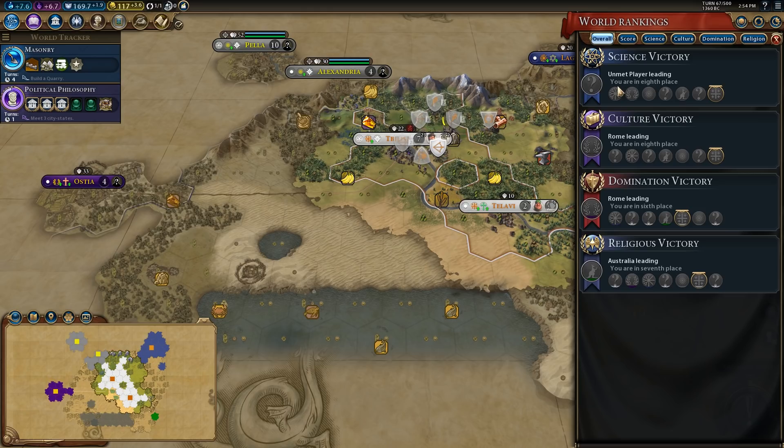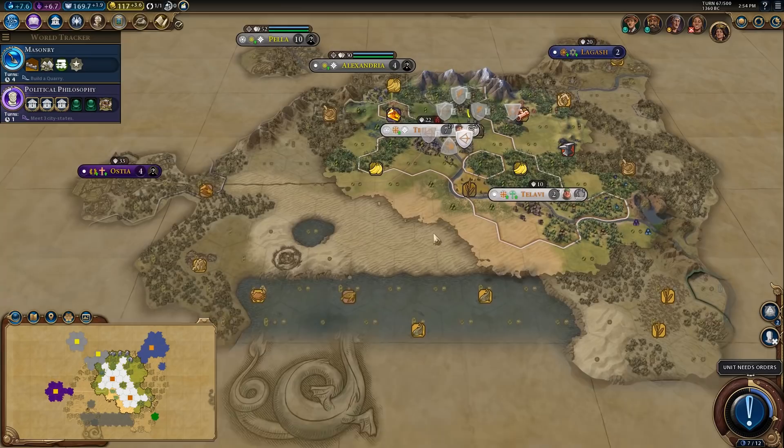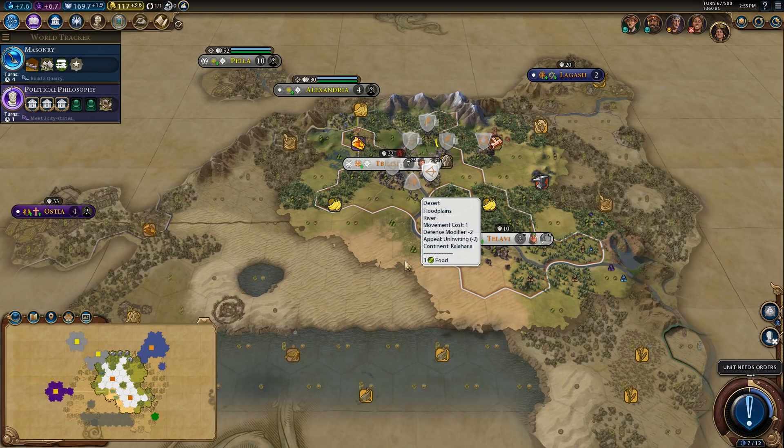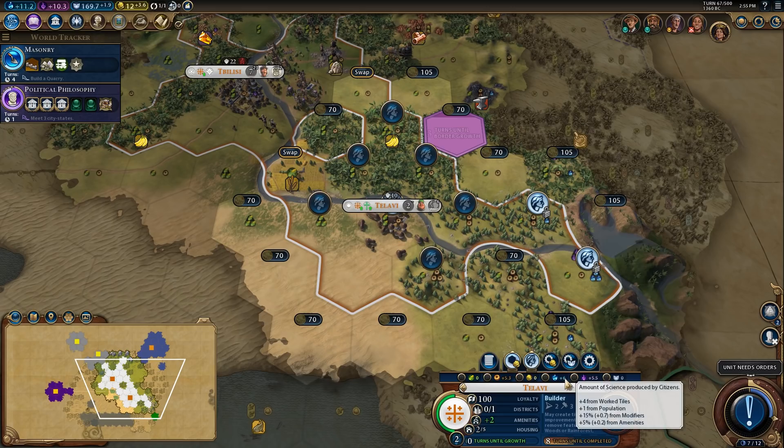Yeah we're just in a really rough spot. I might go for a religious win here — that might be my best move in this game. We'll see exactly how we're going to do it. It's probably either going to be a tourism win or a religion win. Our land is in a rough spot — I need to figure out how I'm going to recover here, because this is actually an incredibly difficult position that I'm in. What I will do though is buy these tiles — these two tiles here are going to make a big difference in terms of the science and culture generation for my empire.